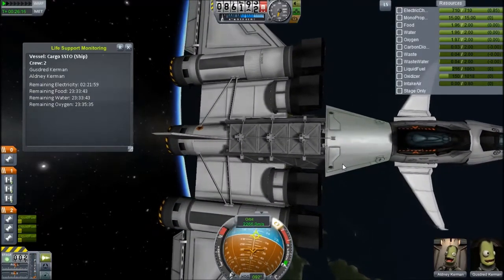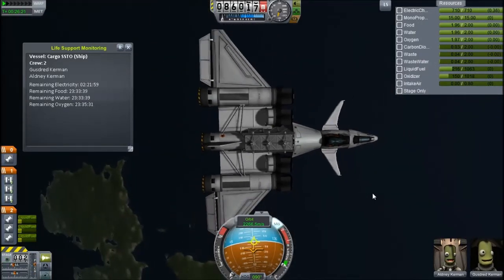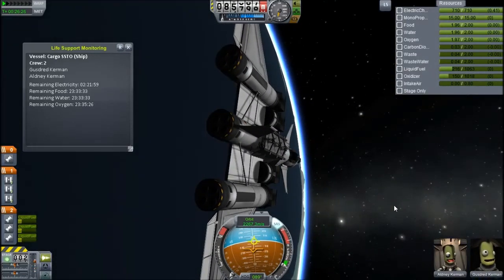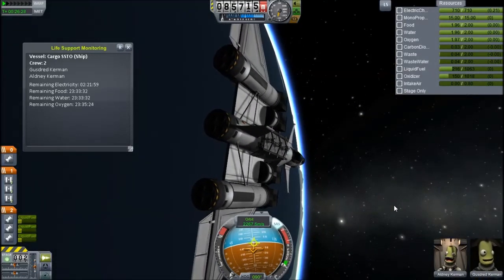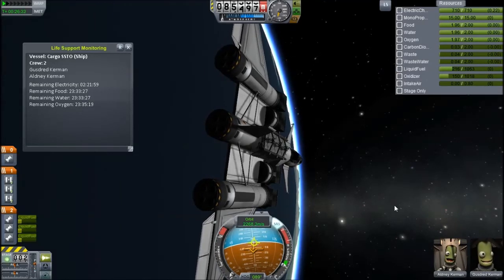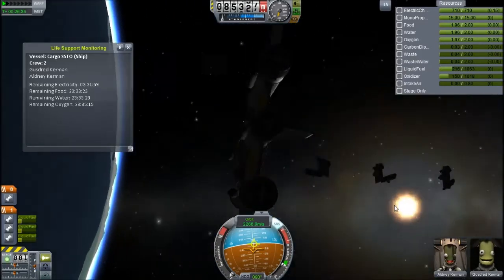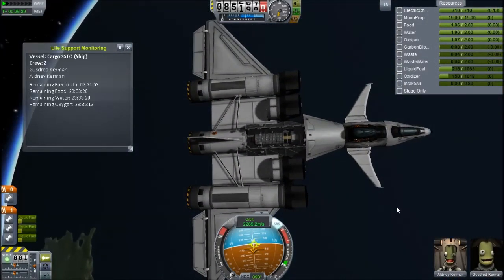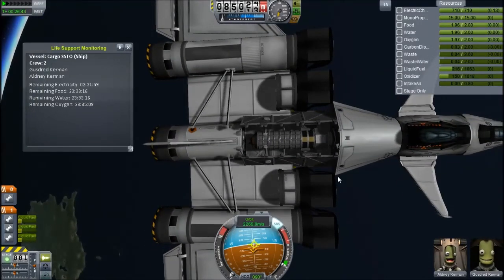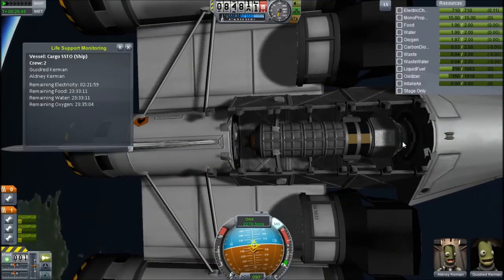I used just girders for the cargo bay because I didn't want to use wing surfaces that might mess up lift. Let's fire the door off — I haven't set that up in an action group so I'll just stage it. Okay that didn't work either. There you go — it breaks off in three parts and reveals a small space probe. It's actually a pretty small cargo bay but given that it's stock, it's pretty good.